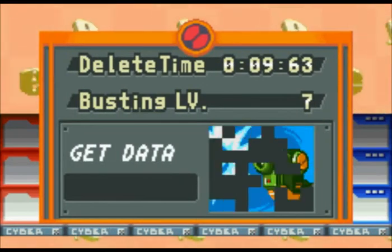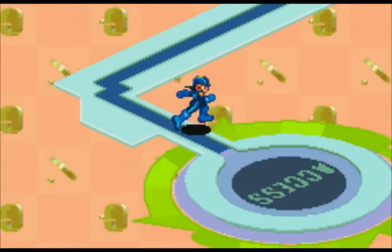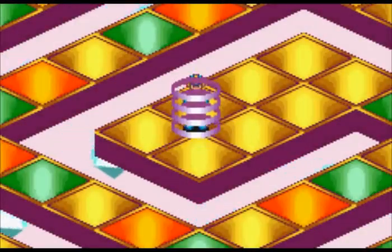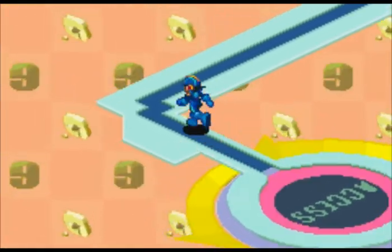We got a Cannon A. This guy is actually a merchant — a nut seller. He's got Widesword, which I think you need for a chip combo I'll get to later. We have Spreader, which is basically a shotgun but it hits all enemy tiles if you hit in the middle — it hits a square around them. We have Recover 50 and a Cannon C.